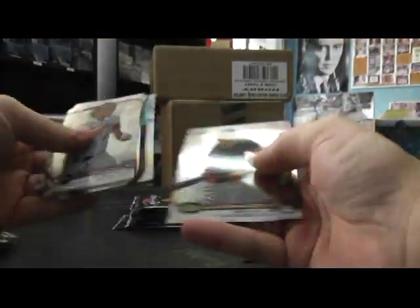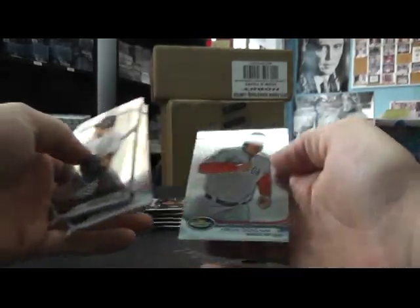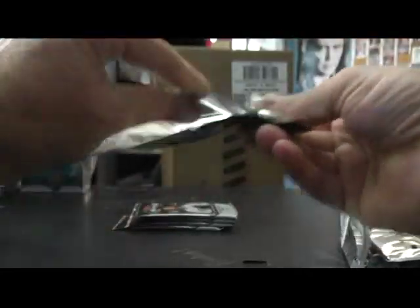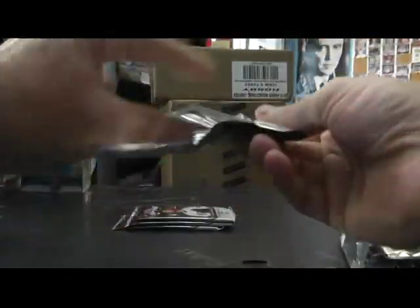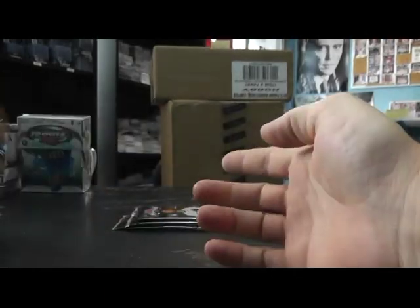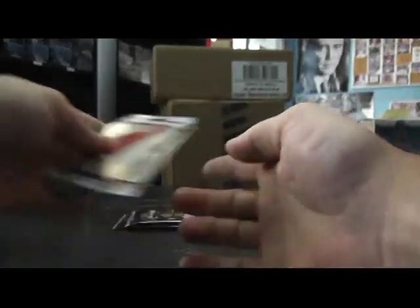Giancarlo Stanton insert, Giancarlo Stanton. Drew Hutchinson rookie refractor. Die-cut Eric Hosmer. X-Fractor Troy Tulowitzki. Refractor Zach Cozart.